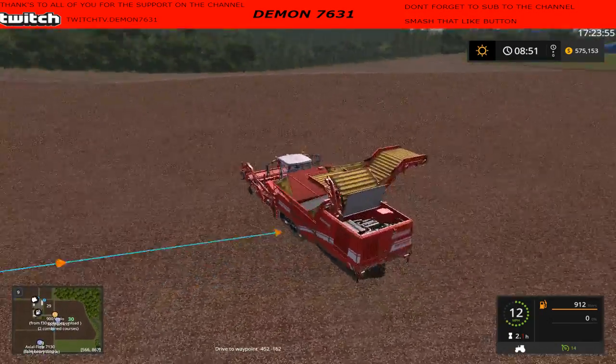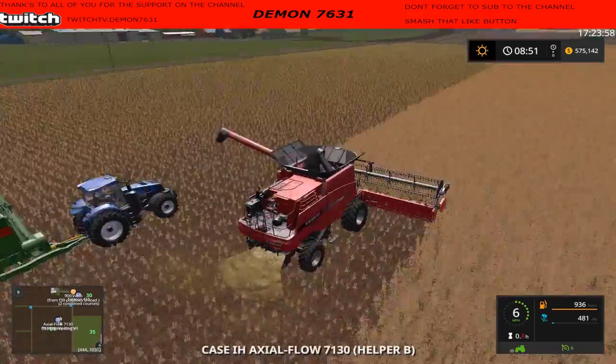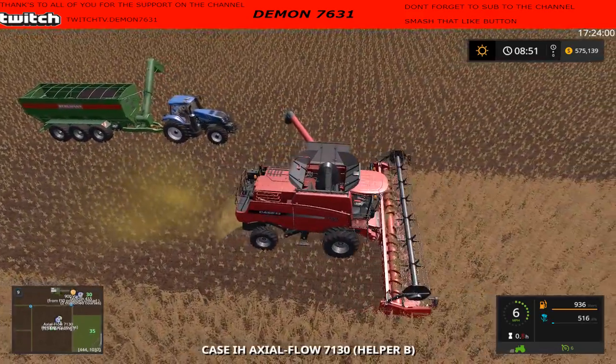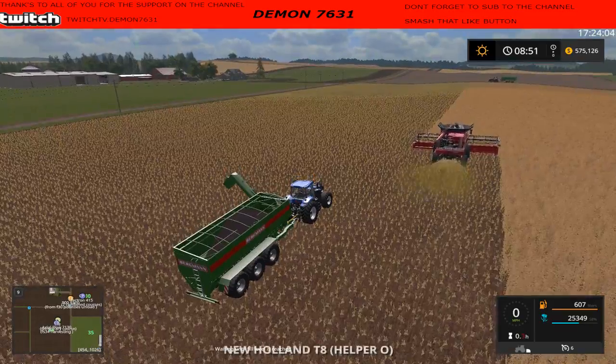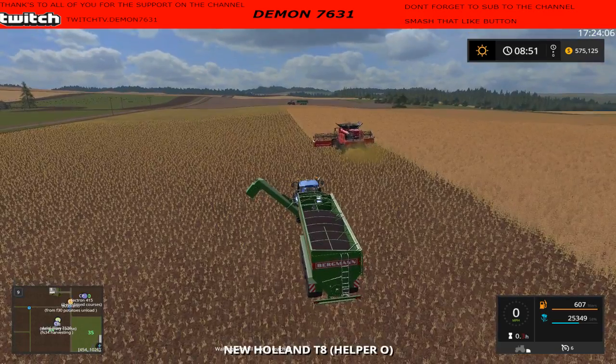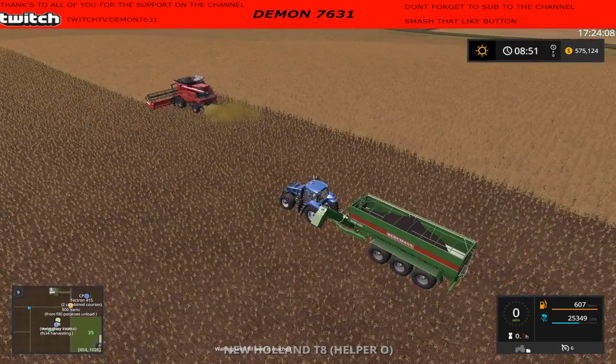At some point I'm also going to get a modded potato harvester - something that goes a heck of a lot faster than this. This is taking forever - no wonder nobody ever wants to do potato harvesting. But with CoursePlay you really don't have to, just kick back and let it do itself. I think it will probably pay off pretty well but we'll have to wait and see. Did you just offload into there? How close are you to offloading - 58%?